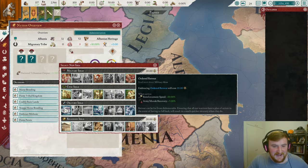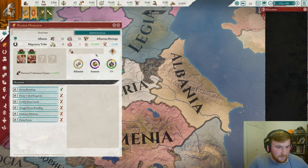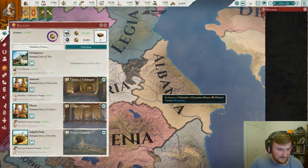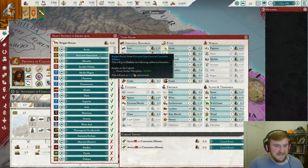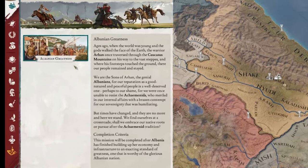First things first, let's get our ideas of morale recovery and morale of armies. Our rulers at the start are genuinely just not very good unfortunately. We aren't going to change any out because we need to stack stability in order to do our migrations later down the line. So for now let's just go for population happiness. Let's get some steppe horses for that horse archer discipline. And let's take our mission: Albanian Greatness.